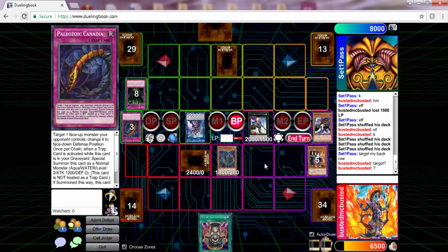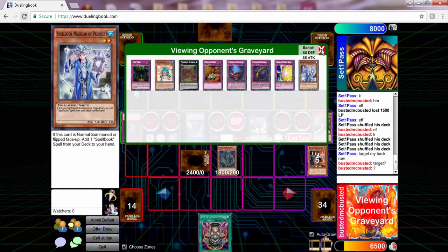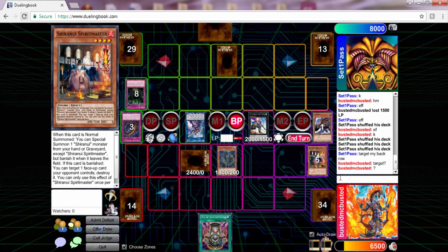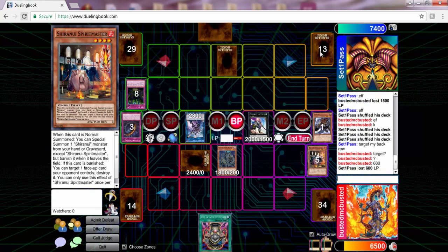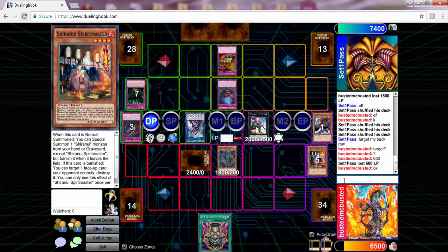I wasn't sure if you can link with face-down monsters — that's the only reason I didn't go into Deko Talker. I'm pretty sure you can't, so that's the end of my turn. I forgot he had Reckless Greed — he goes into his draw phase and uses it. I'm thinking this will come back in my favor later.